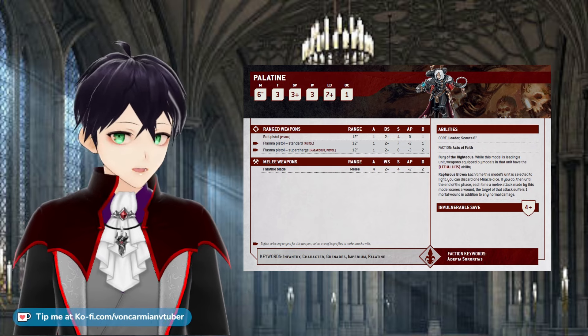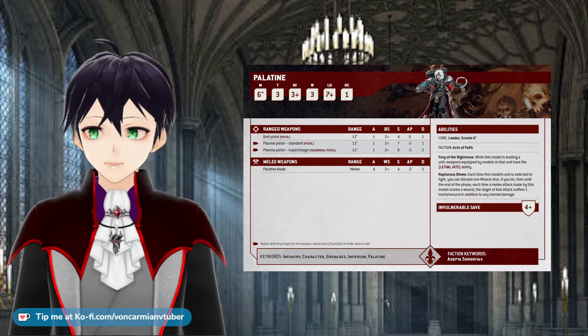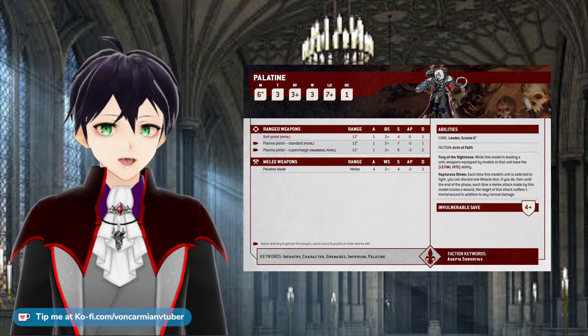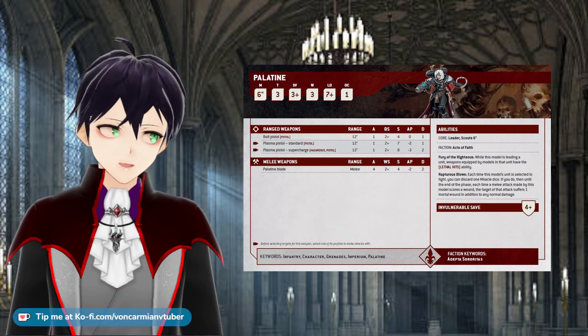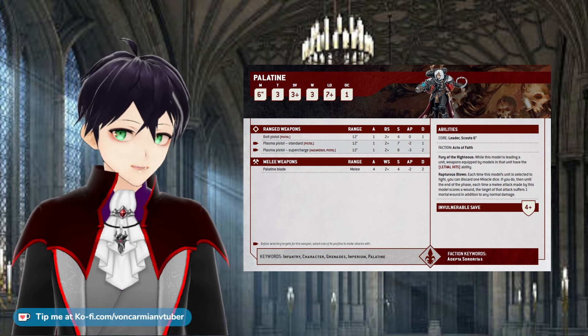If you're looking at the Palatine's other ability, Fury of the Righteous — to get lethal hits, which gives you a successful wound on a hit roll of six — that works for her as long as she's leading a unit. So you can spend a Miracle Dice of a six to guarantee that the enemy will take at least one mortal wound. It's a successful wound with lethal hits, which triggers the Rapturous Blows ability, so that will cause one mortal wound after the armor save. That's very handy for finishing off a tough enemy.